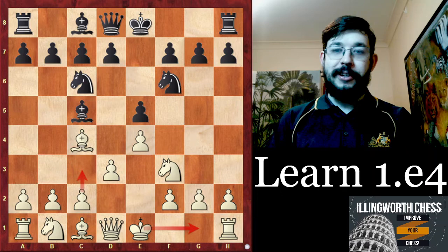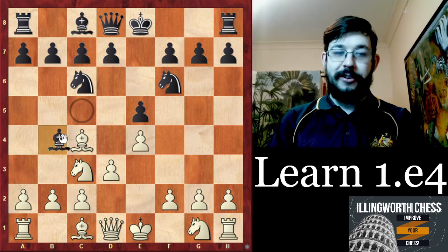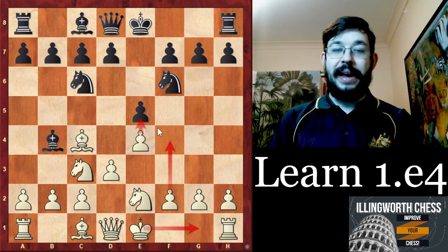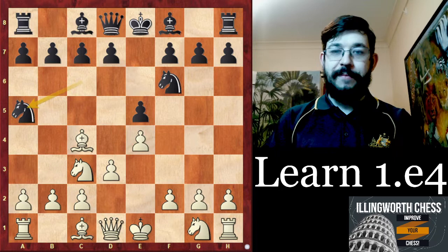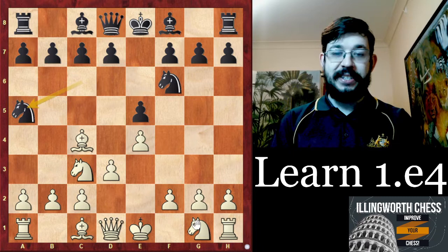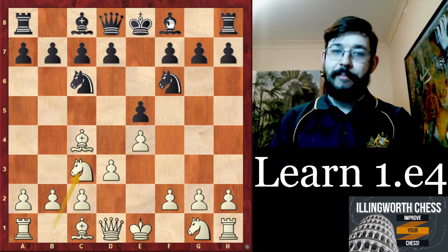There's another move order Artemiev chose in the game: Nc3, to reduce black's options. For example, if black plays Bb4, we can go Ng2 and plan castles with an f4 break — which wouldn't be possible with the knight on f3. However, if black plays Na5, that's arguably a disadvantage of the Nc3 move order. To avoid that, I'd suggest playing Nf3 before Nc3. The game saw Bc5, and then Artemiev played Nf3.